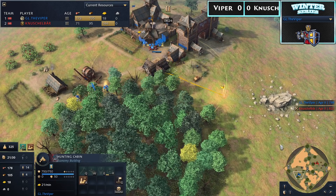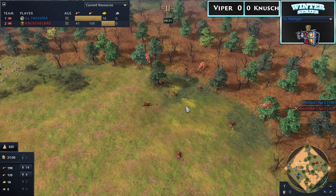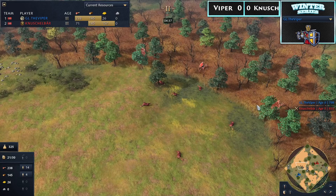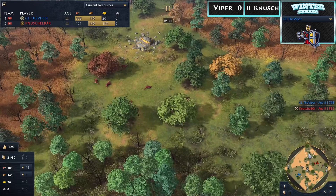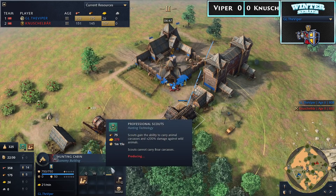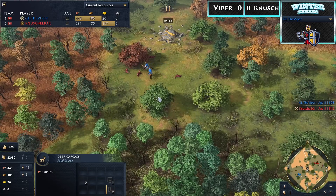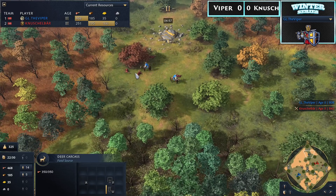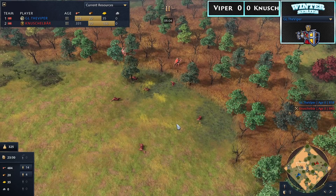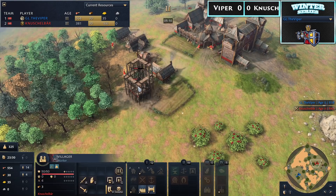Are you expecting to see any early aggression? What could Nushalbear do to put pressure on Viper? From what I'm seeing, he's going to play standard — he believes in his skills. Notice how he's hiding all three of his scouts close to Viper's herd. Viper is also lurking close to his opponent's hunt, because Rus is one of the fastest civilizations to get professional scouts. You're almost always going for the hunt of your opponent first. In the end, this will turn out to be a fairly even trade because Viper will steal some carcasses from Nushalbear, and Nushalbear will do the same.